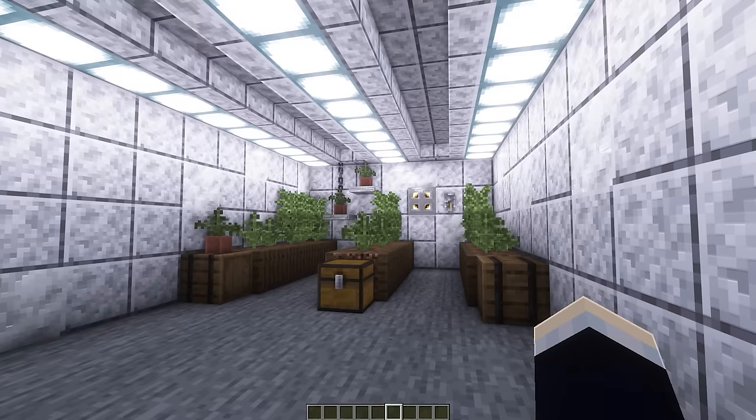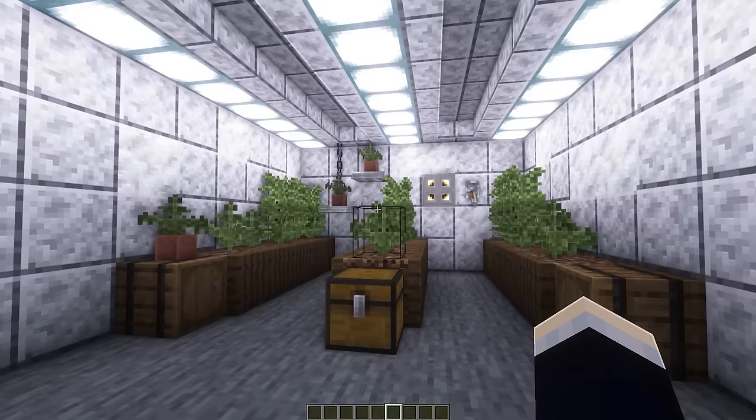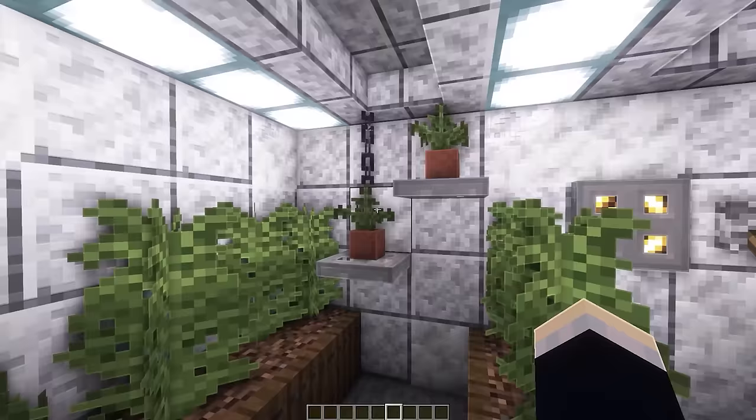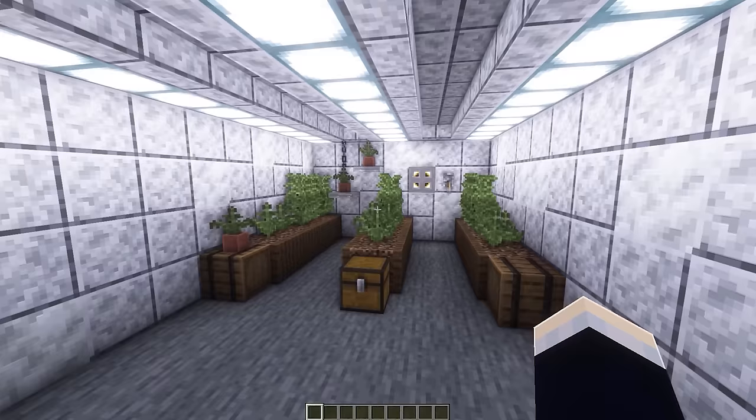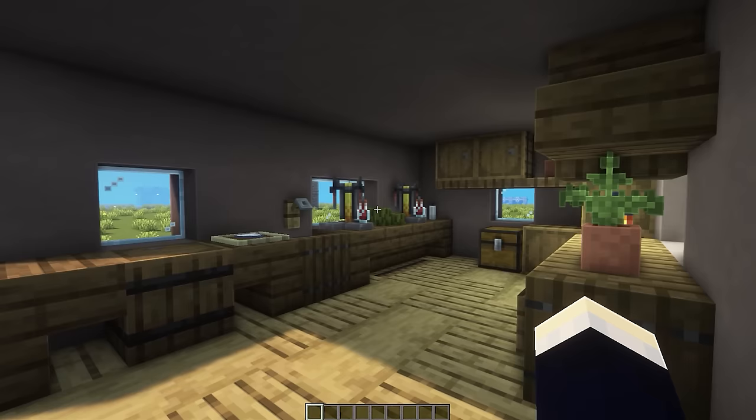For the next farm we have an indoor hydroponic farm. If you have the reference picture open you'll know what this is supposed to be. There's a really cool design on the back with shelves holding baby plants, one hanging by a chain, which looks really cool, and also an electrical box of some kind. And that's pretty much all there is to this hydroponic farm.